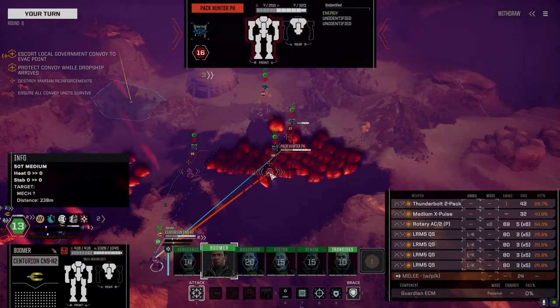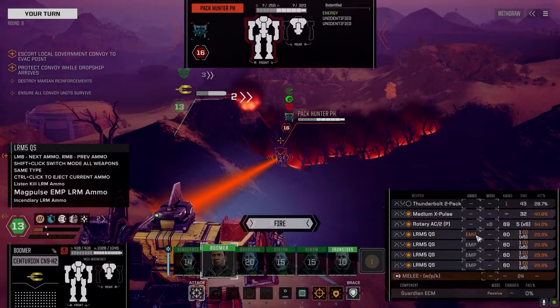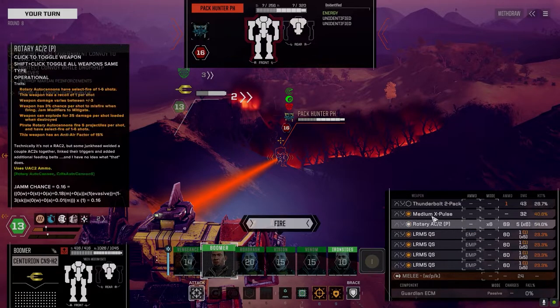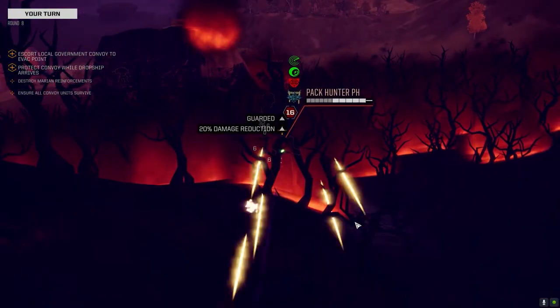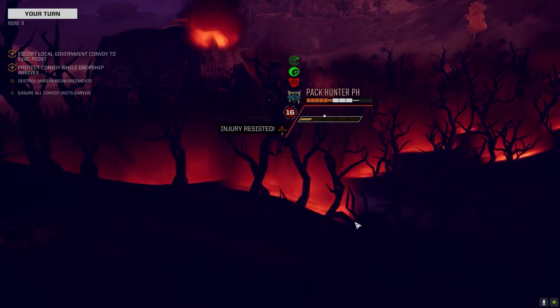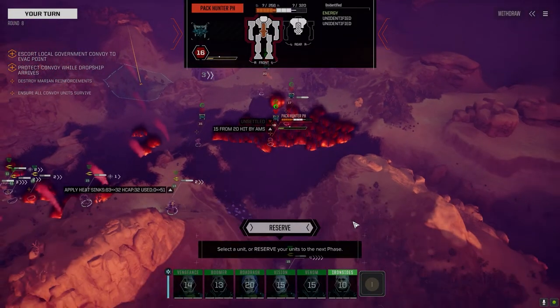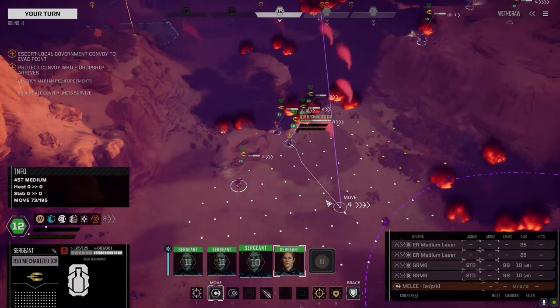How much armor do you have? 320 - well, not for long. I'll leave this off - we still have one more round of mechs to come. I'm going to go with EMP on this guy because we're not going to kill him, I don't think. Maybe we might - let's just try for the kill. The AMS got most of them. Reporting critical hit. He's not looking so hot.